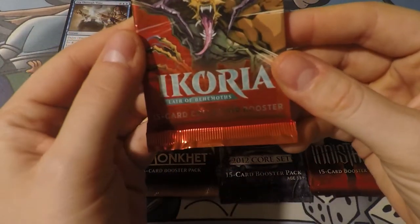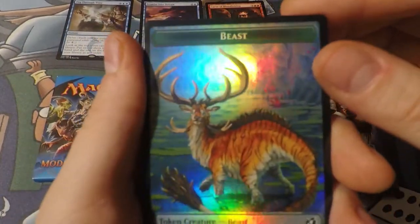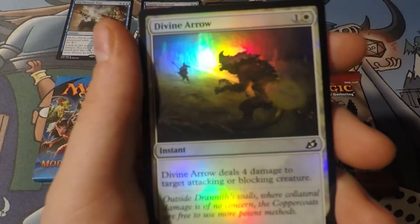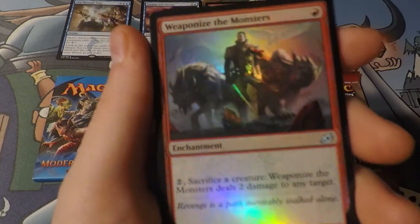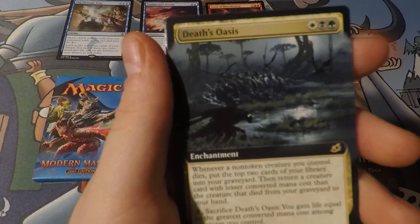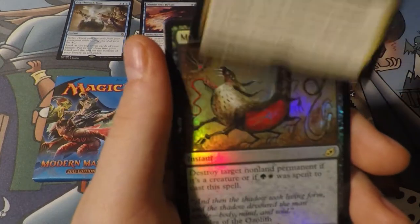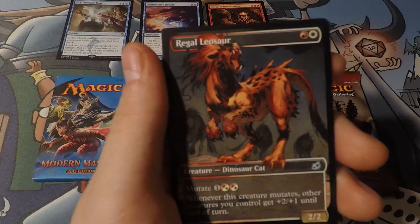We have the Ikoria Collector Booster, so this is going to be pretty cool - a ton of foils. We got that foil Beast token. There's a Bristling Boar - not as good as Brindle Boar. Of One Mind. These cards are so foil they're blinding me. Look at that Mountain. Here's our Commander card - Death's Oasis. I'm going to build an Abzan Enchantments deck. I think it has potential. These go pretty well together too. I'm going to build a deck with four of this and then like two of those and some other stuff.